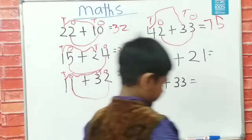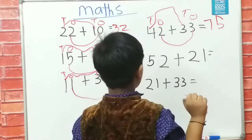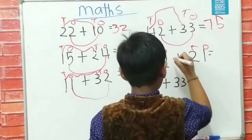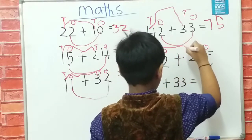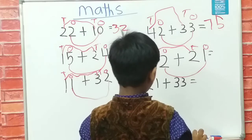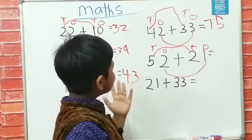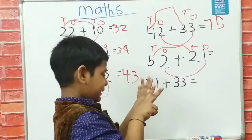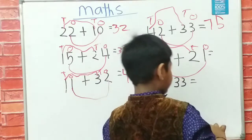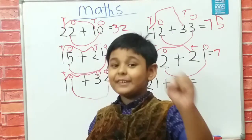Now it's 52 plus 21. I write D, O, D, O. I write D first and O first. Just study: 5 and 2. How many? 1, 2, 3, 4, 5, 6, 7 — it means 7.